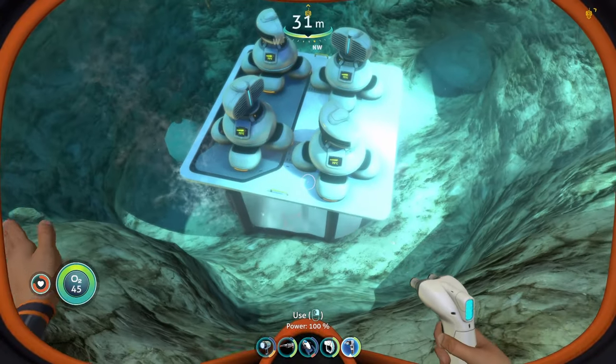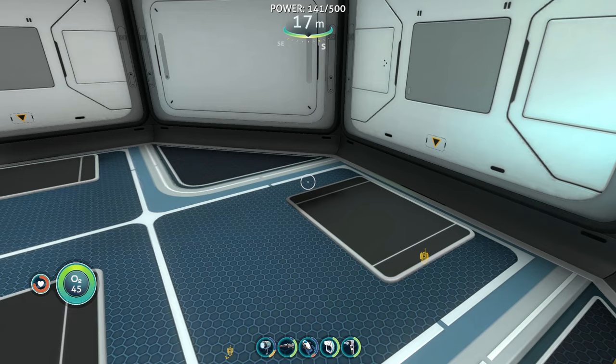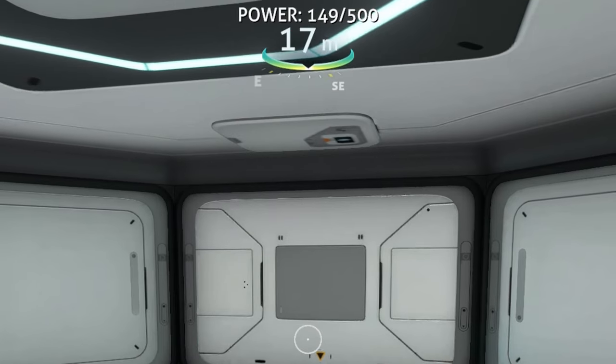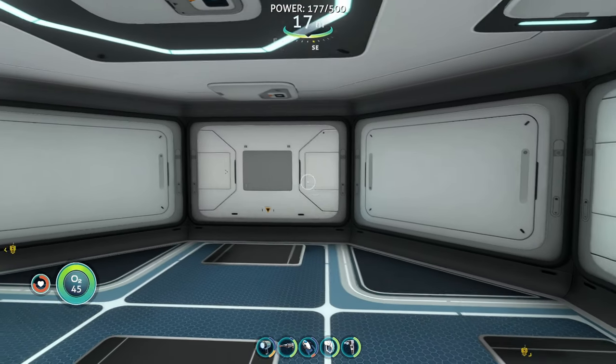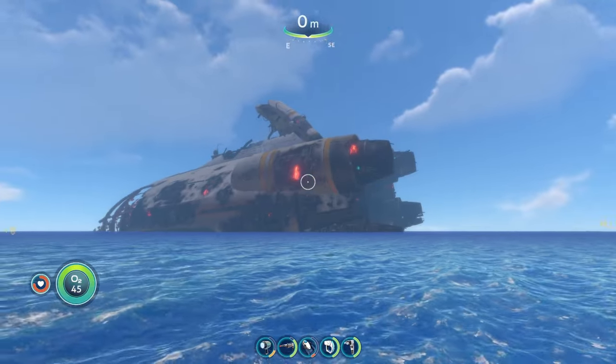Just to show a little example: the four thermal plants I put down there are connected to this space, and we can see how fast the power is going up. Four of those give us about 500 in reserve.